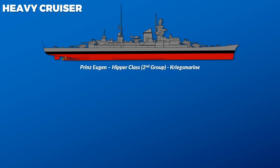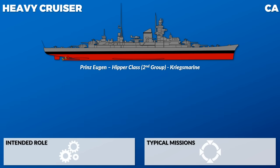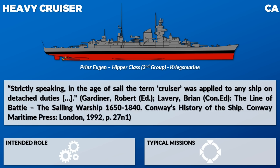Now to the heavy cruisers — here the short code is CA, which originally meant 'cruiser armored,' yet by World War II it meant heavy cruiser, in contrast to light cruisers with the short code CL. The name 'cruiser' dates back to the Age of Sail; it resembles more of a function and capability than a ship type. In the Age of Sail the term cruiser was applied to any ship on detached duties. As such, a cruising warship had to have enough endurance, speed, and armament to conduct independent operations — or you could say it was capable of cruising around while still annoying the enemy.